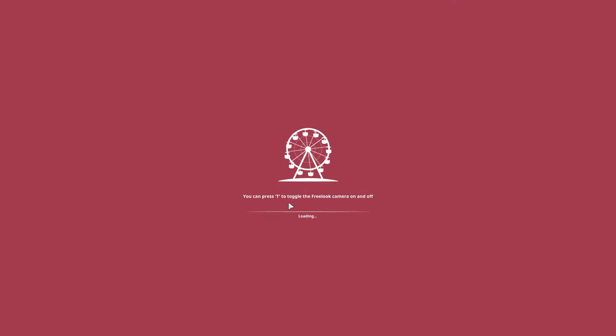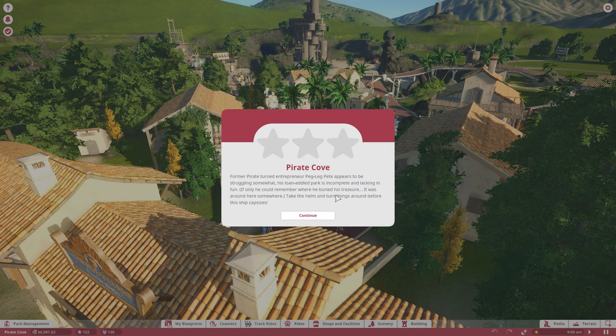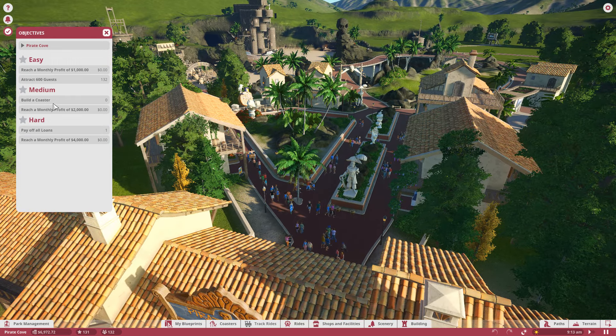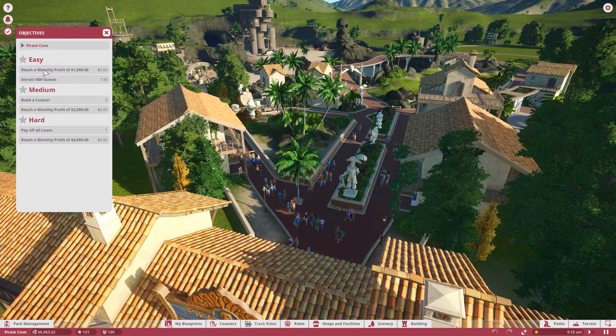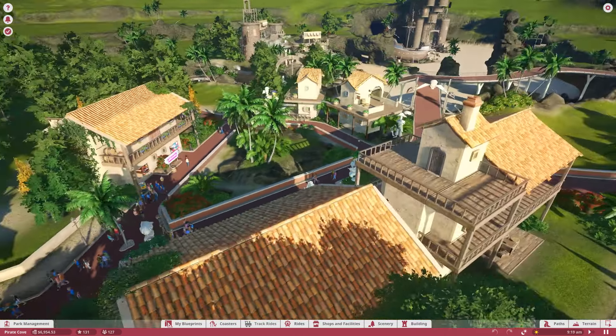If we go here - start new scenario. Sorry about that, guys. I want to show you guys the fails. We've been pretty successful thus far on this campaign. I like learning things like that. So build a coaster is the medium objective. We don't even have to worry about that yet. Let's just worry about the easy objectives: reach a monthly profit of $1,000 and attract 600 guests.